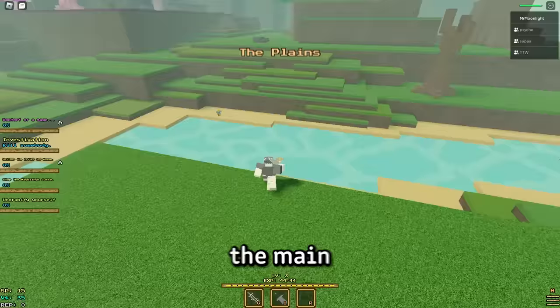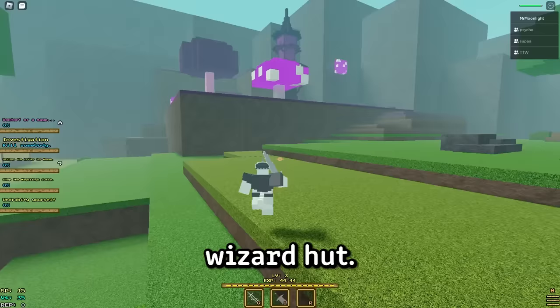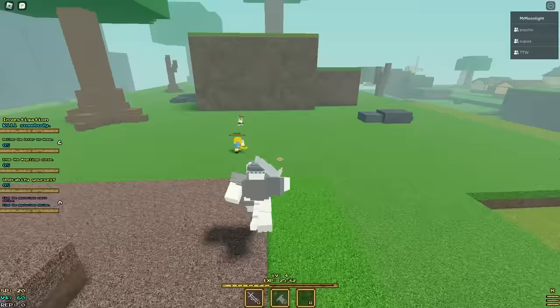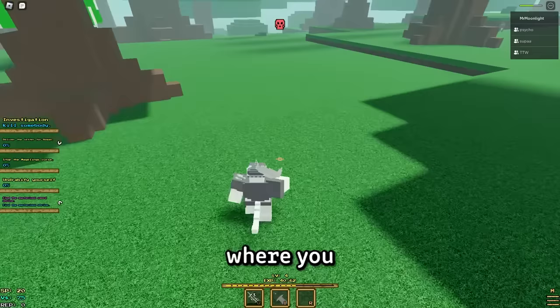Now that you've done all the filler quests, let's do the main quest. Just follow the marker and it will take you to a little wizard hut. Climb up the ladders and you'll get to the top, where an NPC will give you the next part of the quest. He'll send you to the forest — just follow the marker again. You'll go through the forest and eventually find a little abandoned town, which is where the next part of the quest is and also where you actually upgrade your weapon.